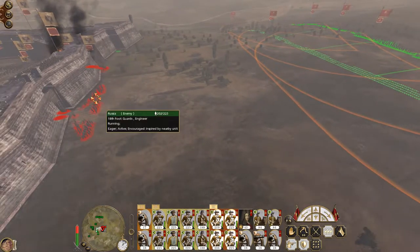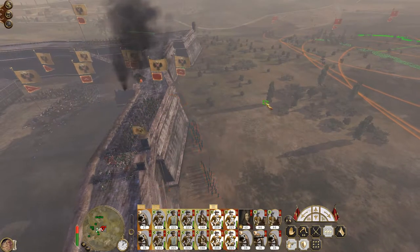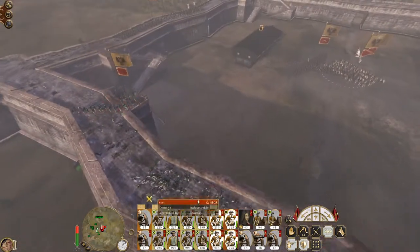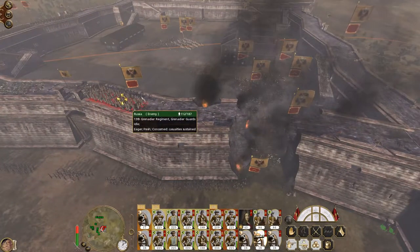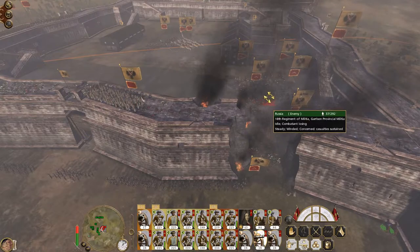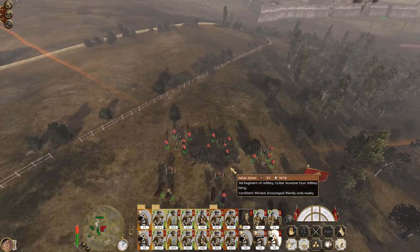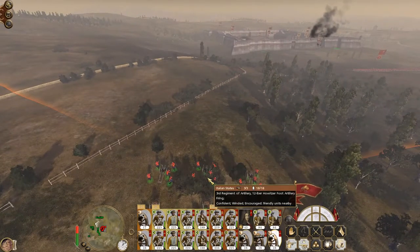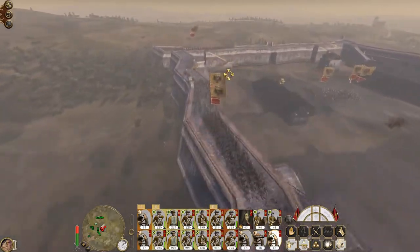Let's see if we run these guys forward — can we lure these grenadiers and engineers to actually come out and fight? I might have to get the line infantry to keep attacking the 13th regiment of grenadiers up on the walls instead, rather than aiming at the wall section we want destroyed. Quicklime is coming in, aiming at the grenadier guards.